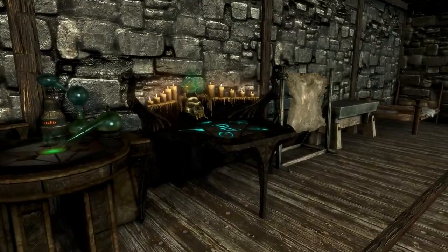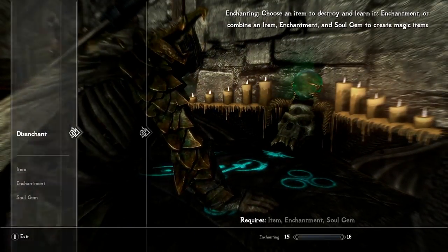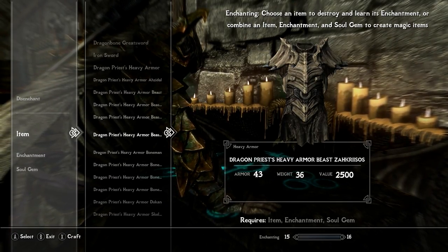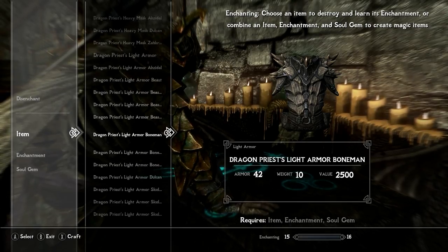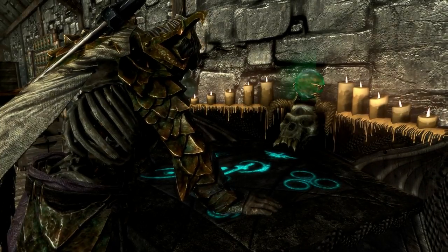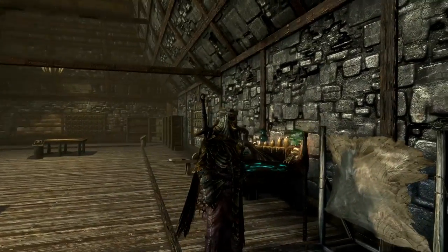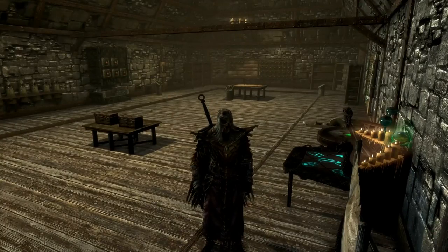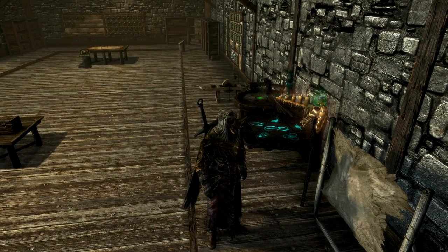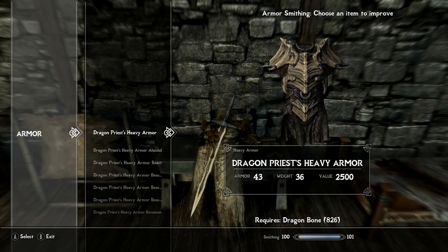You can temper these armors, and yes — you can indeed enchant them as well. You can enchant these armor sets, circlets, and masks to make your own custom set of dragon priest armor, which is really cool. It does not come with gauntlets or boots, so technically you'd see your hands and feet, but you can also temper them at the workbench.